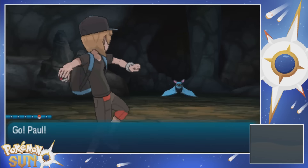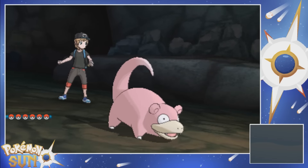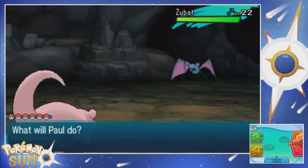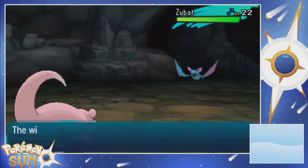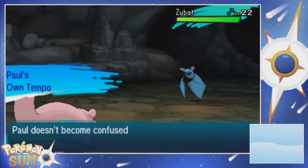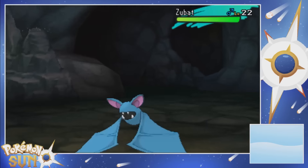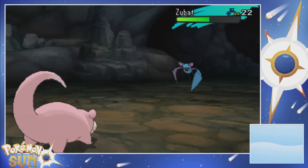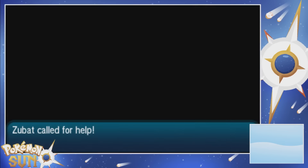Oh nope, it's a Zubat. So the first Pokemon we find in Diglett's Tunnel is, in fact, not a Diglett. Level 22 Zubat - this thing's kind of a beast. Let's actually kill this thing - we could use all the experience we can get. Own Tempo is not going to allow us to be confused. Slowpoke is already so confused that he can't be confused anymore. Oh shit, the Zubat's calling for help. Please, nothing come.